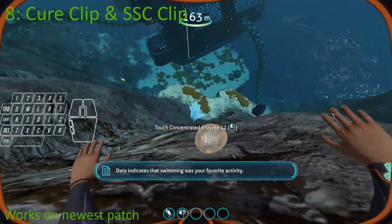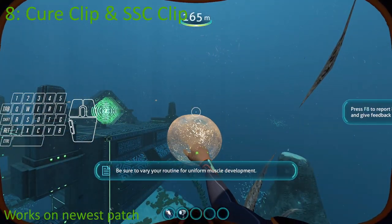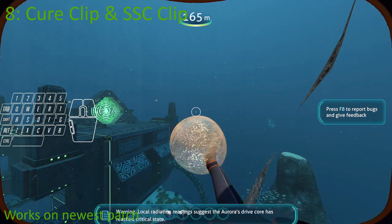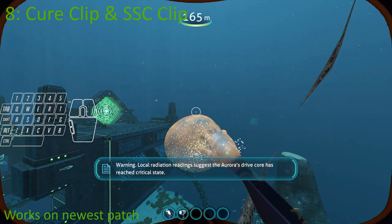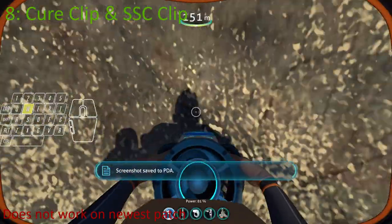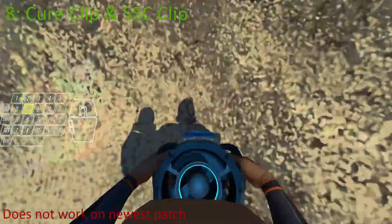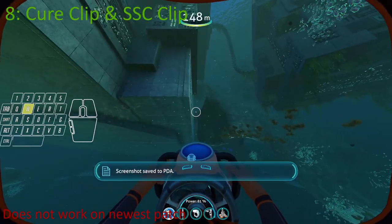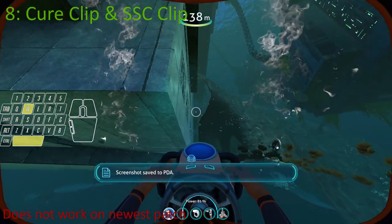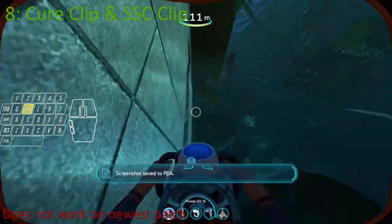Number 8 is Cure Clip — another out-of-bounds clip using the Cure Ball that Sea Emperor Juveniles drop after curing. You can also do something called Screenshot Clip, where spamming the screenshot button causes the game to lag and clip you through the wall. This does not work in Cure Silhouette because of a collision glitch.